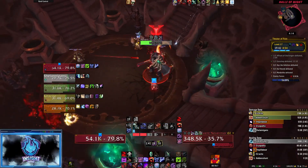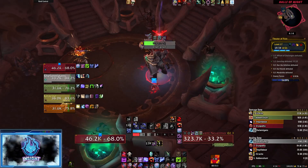Hunters and Rogues, you can in fact juke the Ricocheting Blade ability with Feign Death and Vanish. You just have to be very quick with your reaction time.